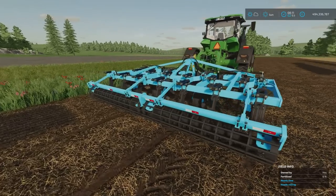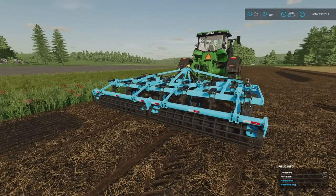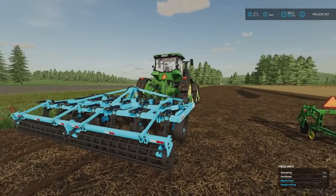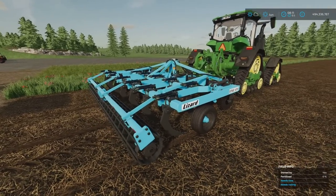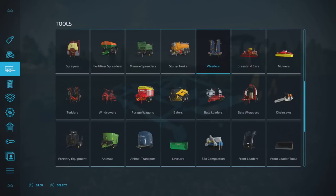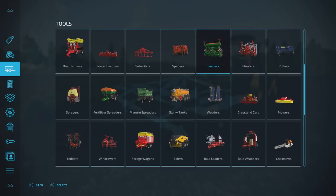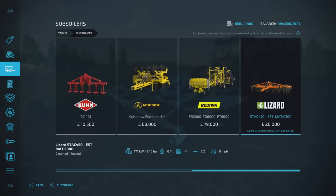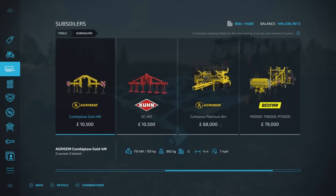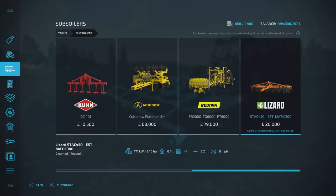This one's got basket rollers on the back as well, so I assumed it would give a cultivated look, but luckily I tested it — it actually just gives you a ploughed look. You'll find it under subsoilers. It's 20,000 for a 5.2m, which isn't too bad — that's pretty big, actually.